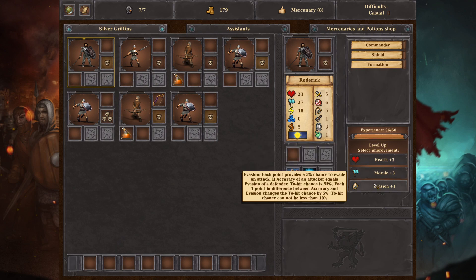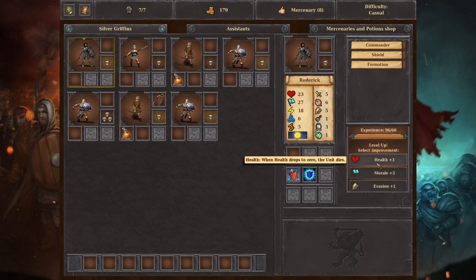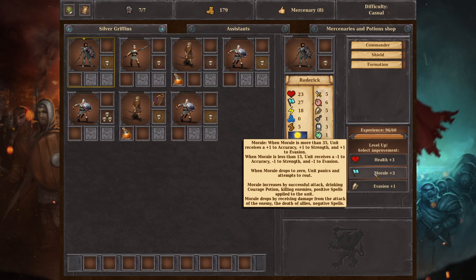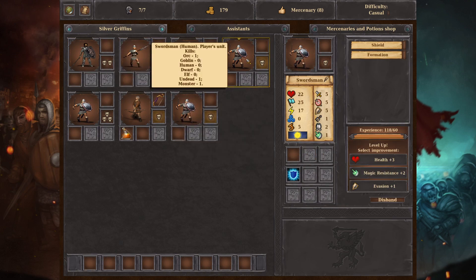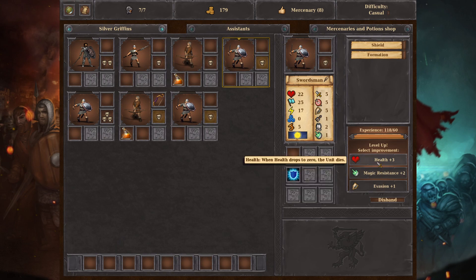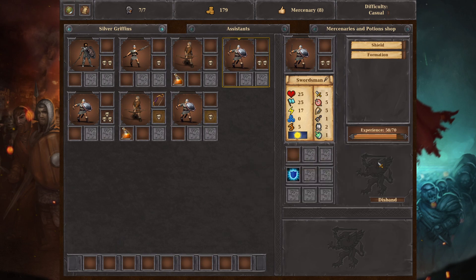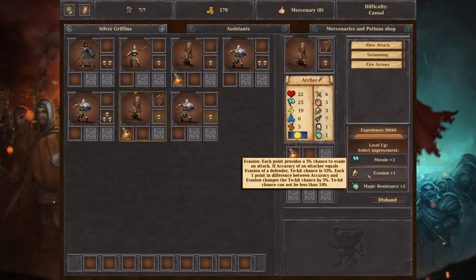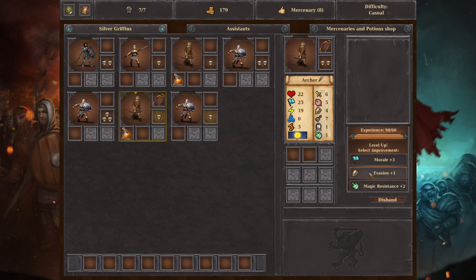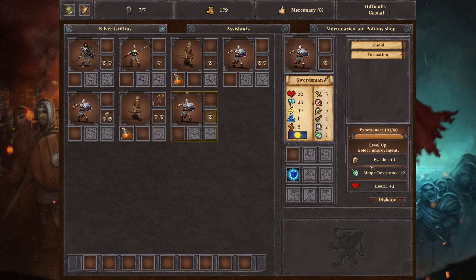They've got a lot more level-ups. Magic resistance, accuracy, evasion — we'll do accuracy again. This guy: morale, evasion, health — probably morale then. No experience, no experience — well I guess health. Evasion — give me something I can actually use. These guys are crunchy so they'll probably need evasion. Give them some health.